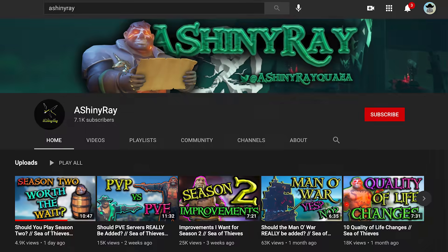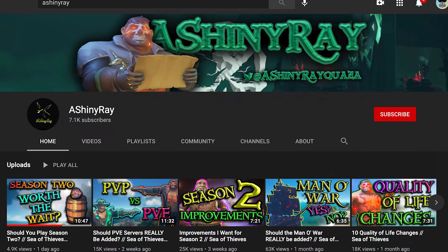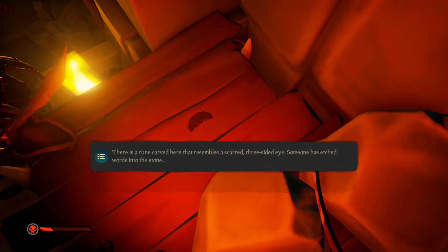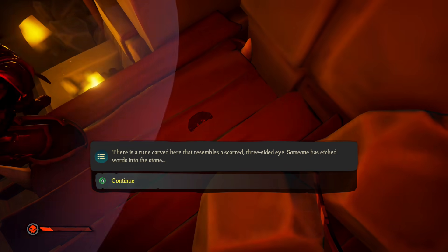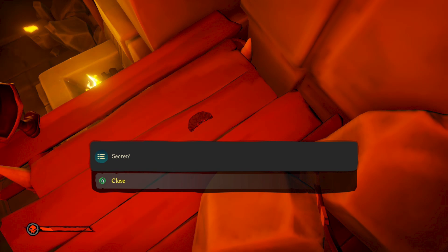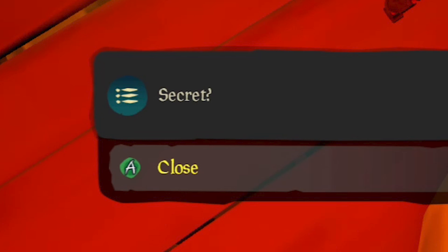Massive thanks to a Shiny Ray for finding this rune. But what does it say? It resembles a scarred, three-sided eye and the words treasure, wrath, and secret are etched into it — again with the question marks.